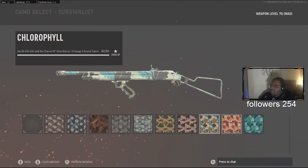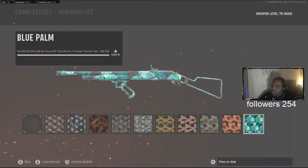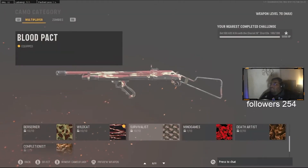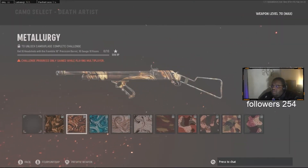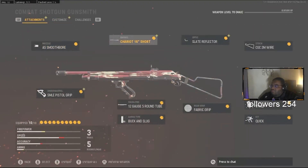This one was actually kind of hard to do - the Survivalist: get a hundred kills while ADS with the Chariot Short Barrel, 500 Tube and Wire Stock. This tube actually makes ADS kills hard. But now we're going to set this one up for Death Artist, which is just Precision Barrel, 10 Round, and Vital. Yeah, that's not what I was using before.